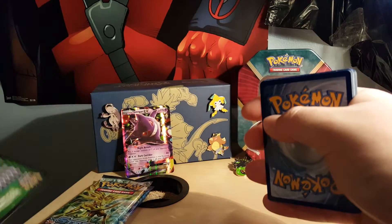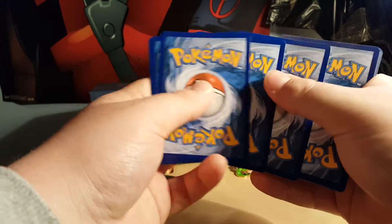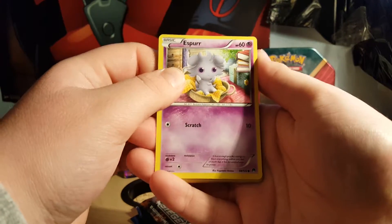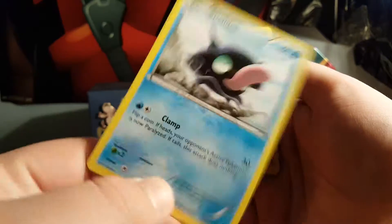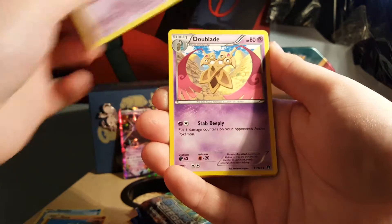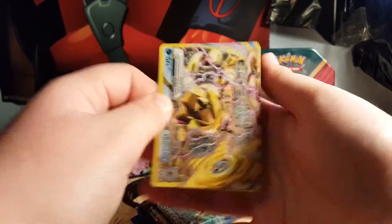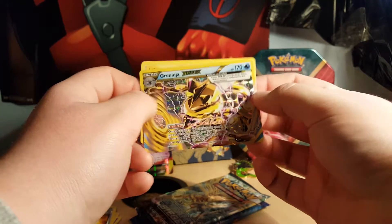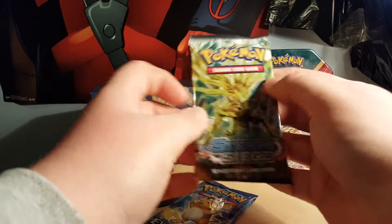Let's get into this Breakpoint pack — hoping for some nice pulls, something I don't have already would be nice. There's a code card for you guys. So we got an Espeon, Growlithe, Gibble, Phantom Dual Blade Durant, Bursting Balloon, a Greninja Break — not too hyped because I already have it — and a Zap Strike regular rare. Throwing that in the back.